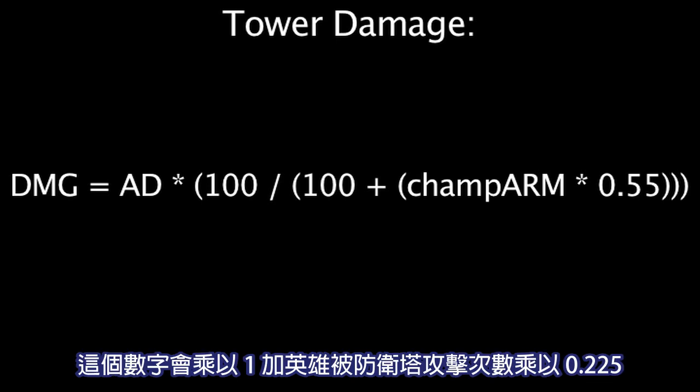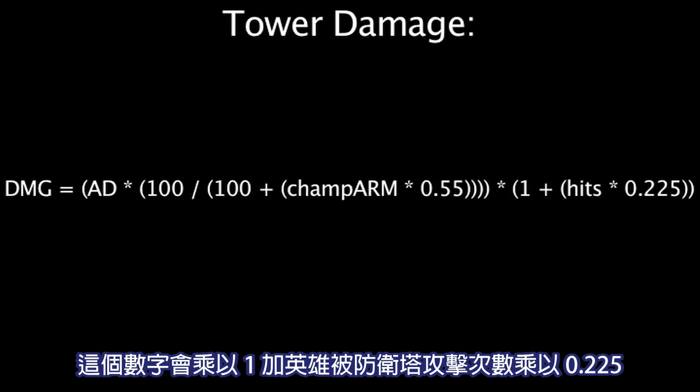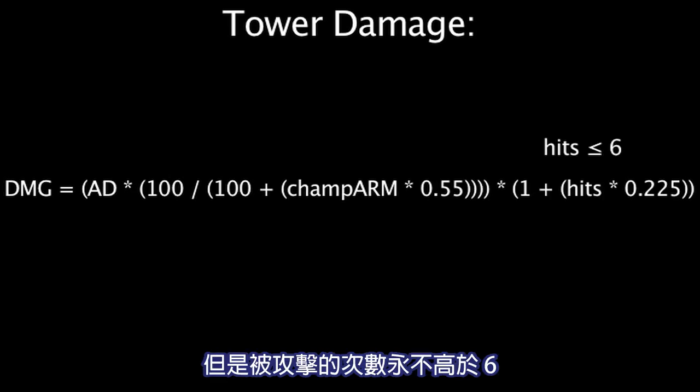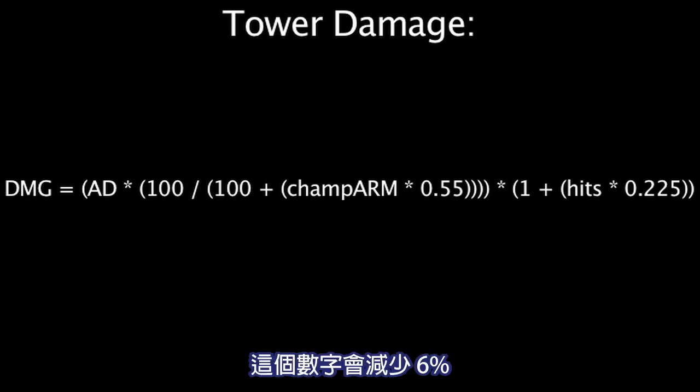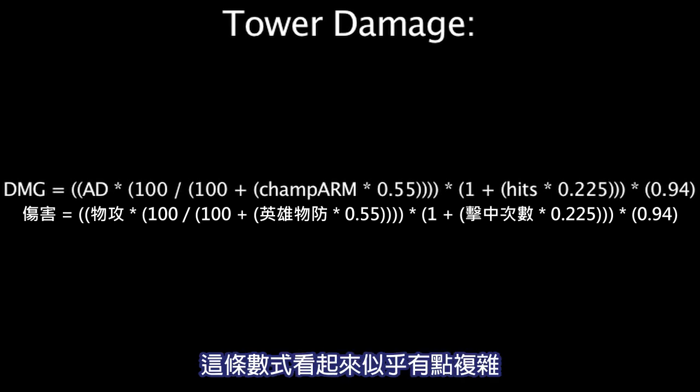This value is then multiplied by 1 plus the amount of turret shots a champion has been hit by, multiplied by 0.225. However, the champion's hits value cannot be greater than 6. And finally, since a tower is attacking a champion, this value is then reduced by 6%.